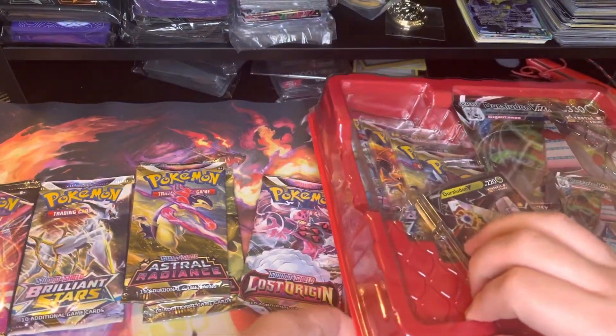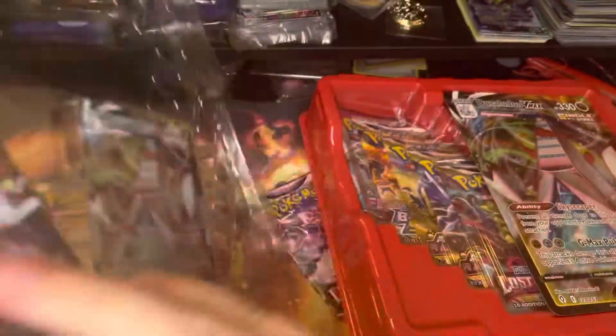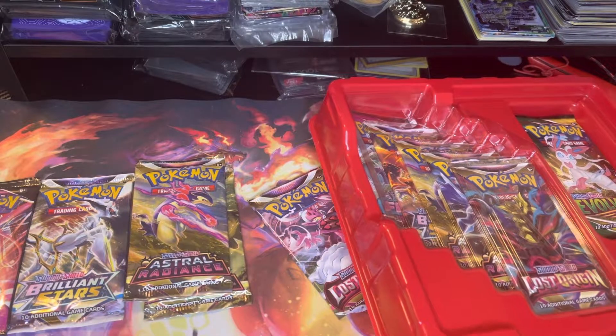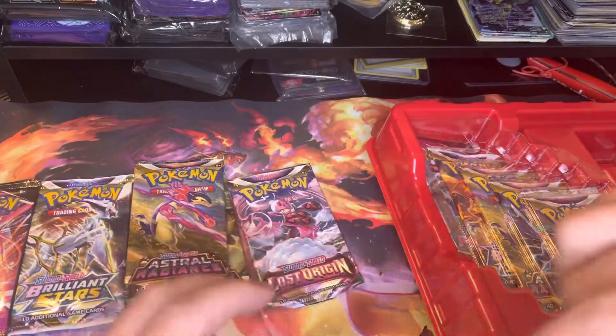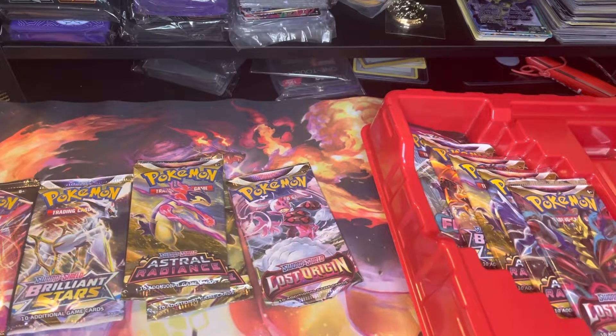Let's go ahead and crack open this one. I'm not sure there will be a code card in this one — no code cards. So we got those two promos, very cool. We got our Giant Duraludon VMAX — put that into the Jumbo Collection, because you know I got one going. Evolving Skies, the secret pack behind my Jumbo Card — definitely will take that. It looks like the other five will be the exact same.